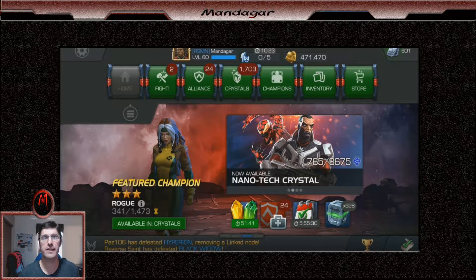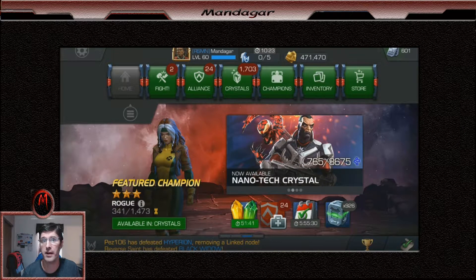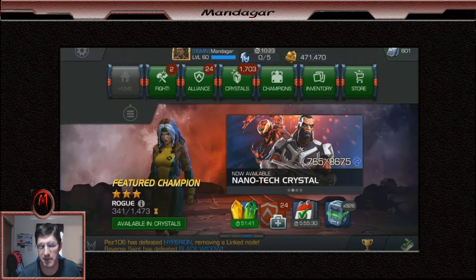Here we are summoners, ready to open our crystals. First, as you can see, I'm going to open up some stray crystals on the side before I get into my Shard Crystals. I'm going to go into these 2-star Crystals — I have 10 of them currently, and I picked them up from a number of things.